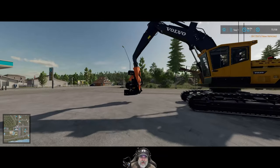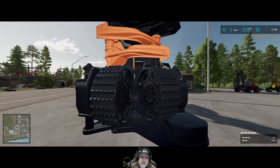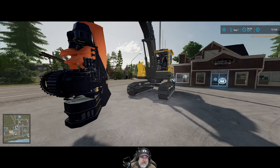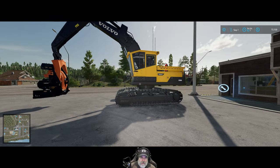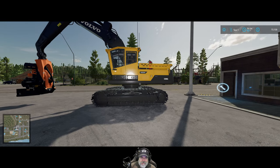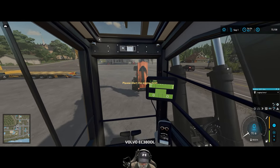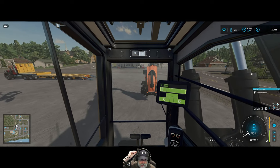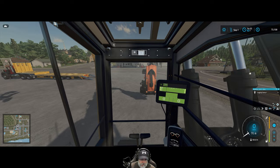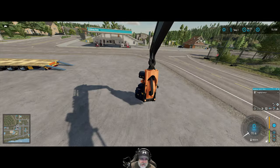There she is — a brand new Volvo EC380DL excavator, all-purpose machine. Look at this harvester head — it's a monster! This is going to allow us to cut down those big spruce trees that we weren't able to do with the Komatsu, so that's another huge plus.